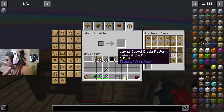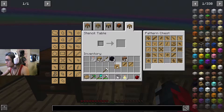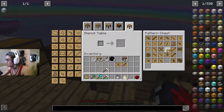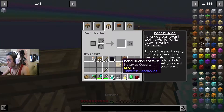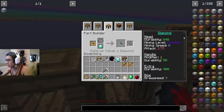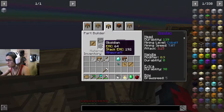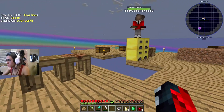For the longsword, make your tool rod, use the diamonds for the extra — it shows you in the interface. You just need the hand guard. Use wood for the tool rod and diamond for the binding or hand guard, then wood for the handle again. The blade should be obsidian.